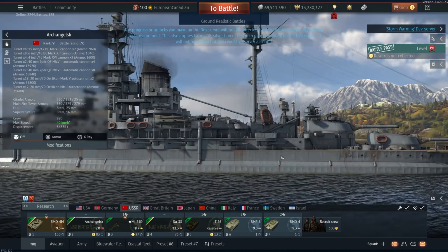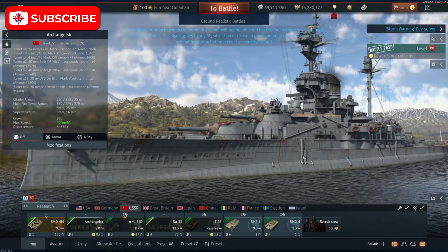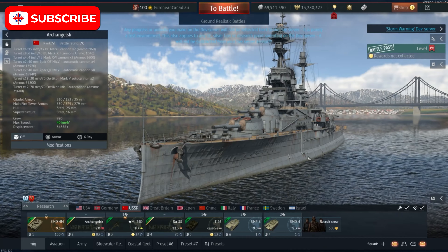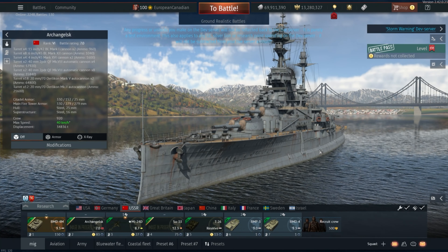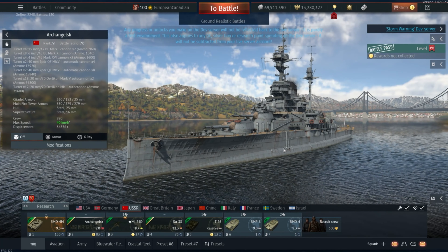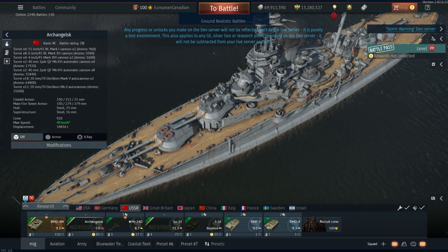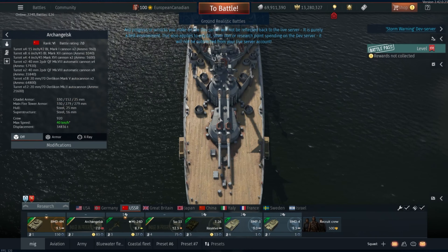Now what really sets this thing apart from other vehicles that we've seen in the game? Not really a ton. It's very similar to a lot of the other British ships that are around, and therefore it should be very good in the game and quite nice to see. The major armaments that this vehicle has is four sets of dual mounted 15-inch cannons — two on the front and two on the back.